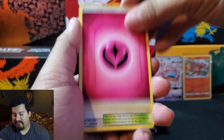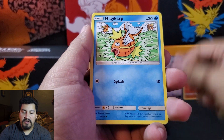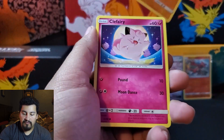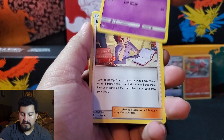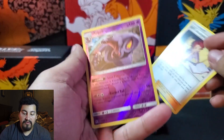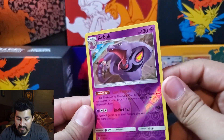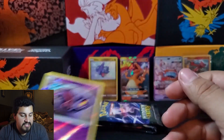We have Fairy energy, Misty's City Gym, Metapod, Eevee, a rare Blastoise, and a Reverse Voltorb. Again, this one does not have the foil bleed. Nope, it does not.